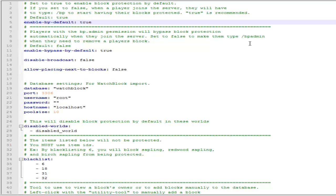Enable bypass by default — if it's false, players have to type the command slash BP admin. If it's true, they can automatically bypass any player's blocks. For 'allow placing next to blocks', I'll leave this as false because otherwise other players can just place their blocks and cover up what other people have created.